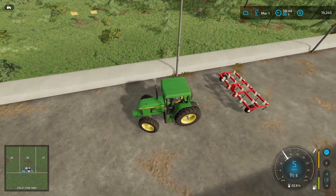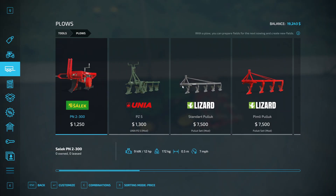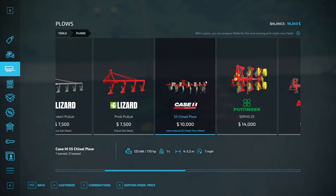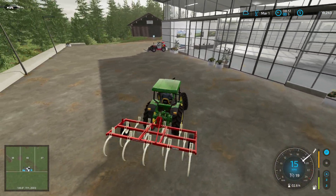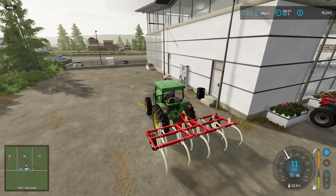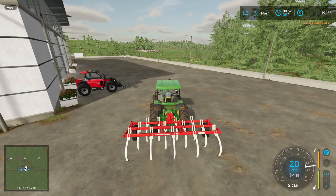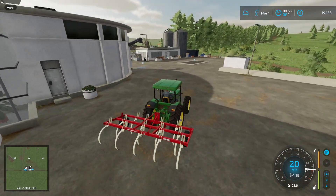I probably should have mentioned which plow this was for anybody who is curious. It's the Case IH 55 chisel plow. You can make it wider too, so in the future we can definitely make it a little bit wider. I'll have the link to the mod Google Sheet doc for the mod hub down in the description. We sold it for $55 — not too bad. We've done a good amount of work with it and made quite a bit of money from it.